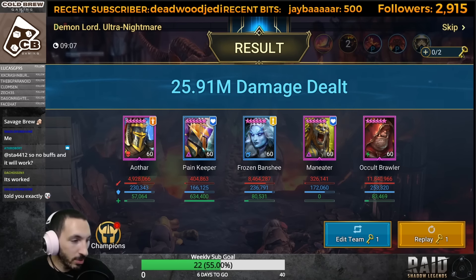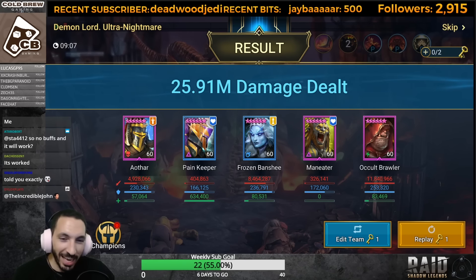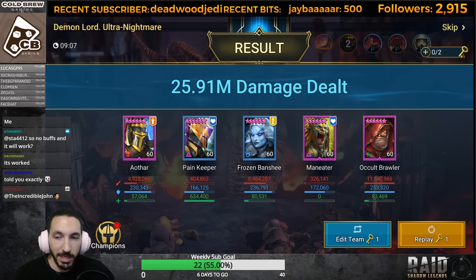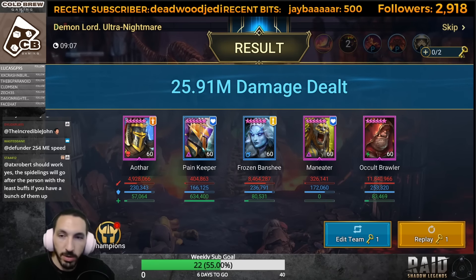So guys, 25.91 million damage. We actually managed to do it. Now on the second key the problem was Painkeeper's health - she was a bit low and very close right before the boss was going to stun. You told me exactly 25 million. I was worried because of Althar but Althar when it's not affinity does like eight or nine million, and with a weaken and defense down he can go up to 11. So with Painkeeper and Maneater without any masteries we've got 25.91 million - pretty cool!